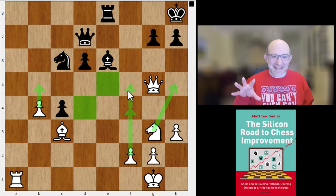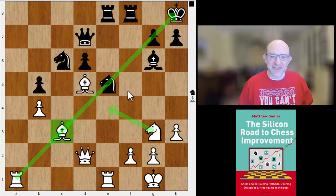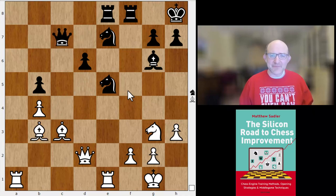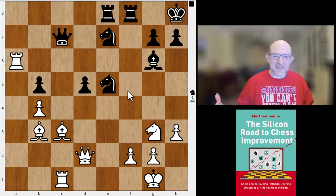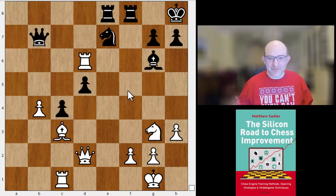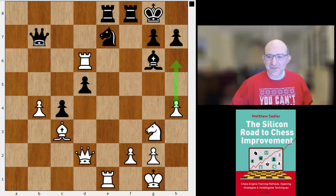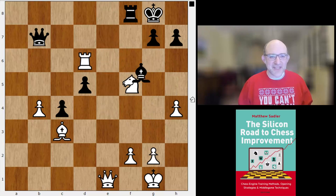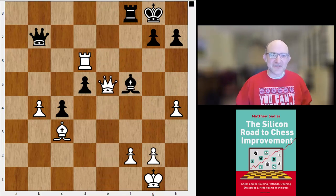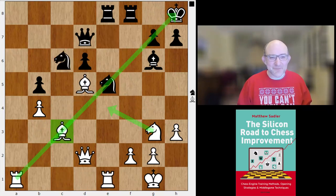Opposite-colored bishops when you're attacking are a huge force — the opponent has nothing to oppose your bishop. We saw this often in the games of AlphaZero. If you play it tight at the back, white can easily increase the power of the position. Rook d6, not afraid at all about opposite-colored bishops — rook e1, h4, and it's all coming in: h5, h6. Just look at that dark square control and how lonely the king is feeling. You just know this is going to be decisive for white.